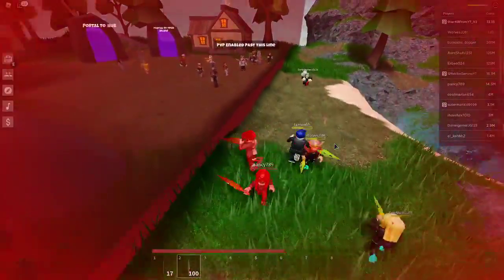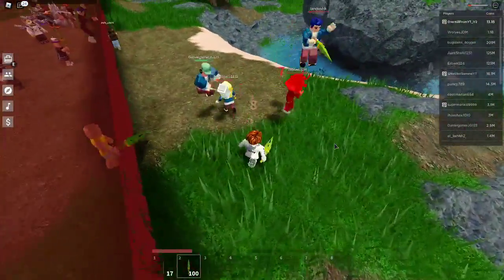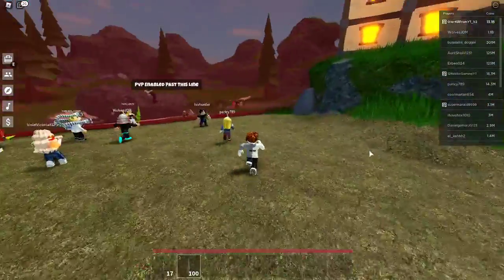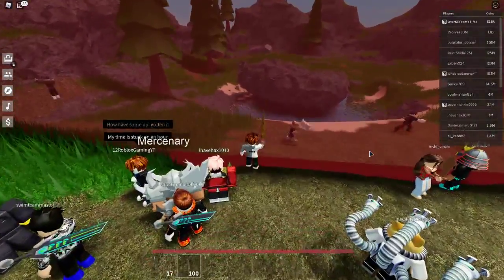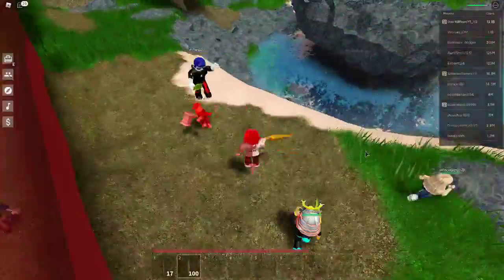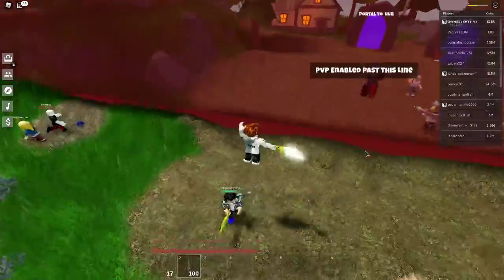Another thing: whenever you see someone on low to medium health — if it's in the orange or red — just target them as hard as you possibly can. They're going to be pretty much completely free. I never thought I would be making a PVP guide for Skyblock of all things, but here we are.